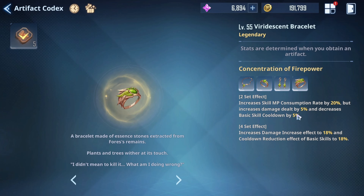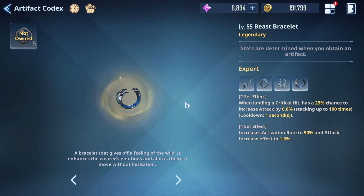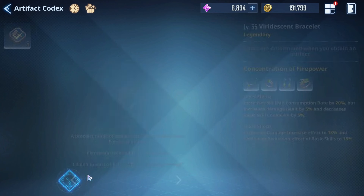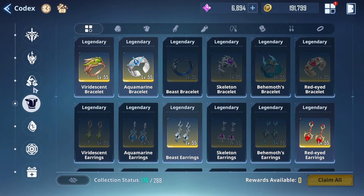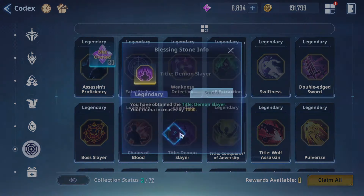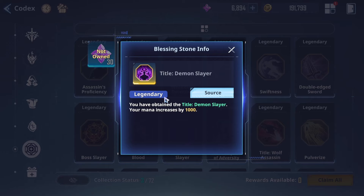I really do like the skill damage/CDR artifact. In the future, damage dealers whose main damage source is from skills will want to run it. The two best artifacts for damage dealers in my opinion are the Expert set and the Concentration of Higher Power set. The MP consumption downside matters less if you have the right blessings, so those are the go-to picks.